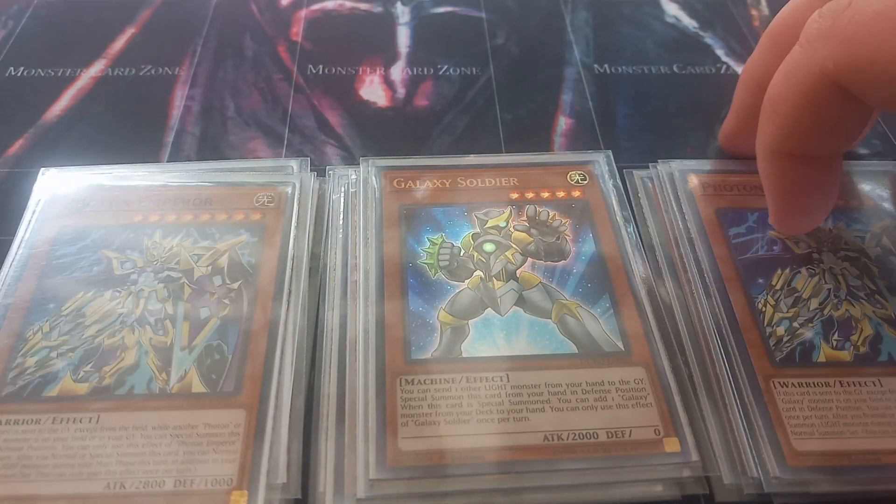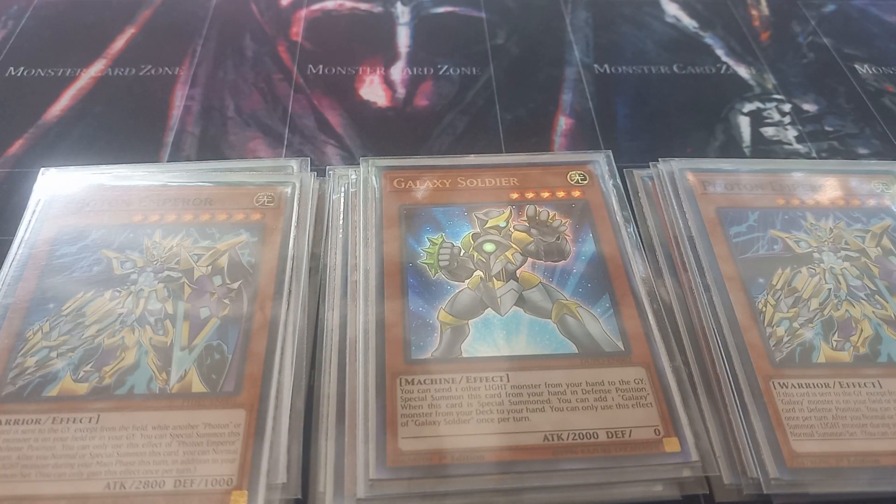Then I play two copies of Photon Emperor. Photon Emperor has the effect that if it is sent to the graveyard while you control a Galaxy or Photon monster, you can special summon it back to the field. After it is summoned, you can normal summon a light monster in addition to your normal summon or set this turn, but you can only gain that effect once.